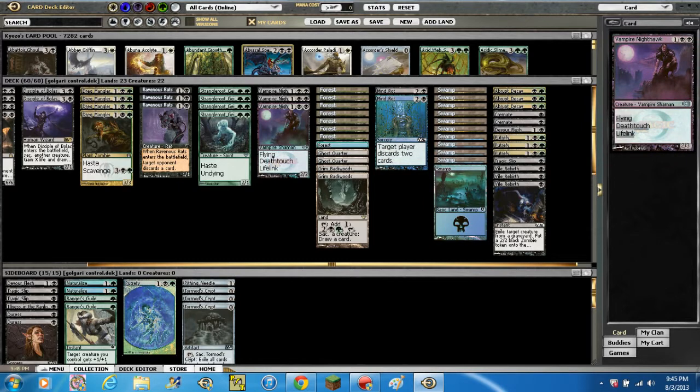Moving on to the instants and sorceries. We've got 2 Mind Rots — 2 and a black — target player discards 2 cards. Just to try and get some discard in there, because this is a control list and you really don't want them to have much in their hand at all.